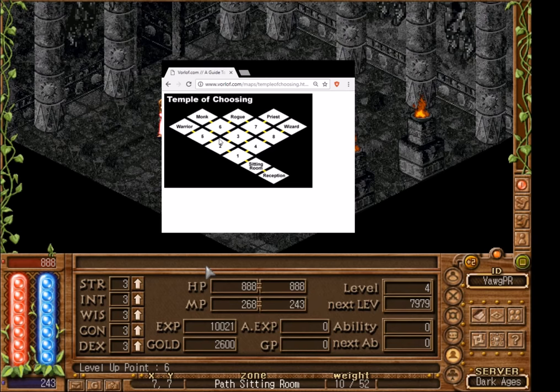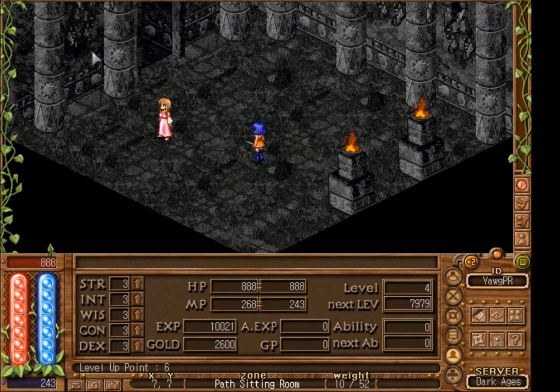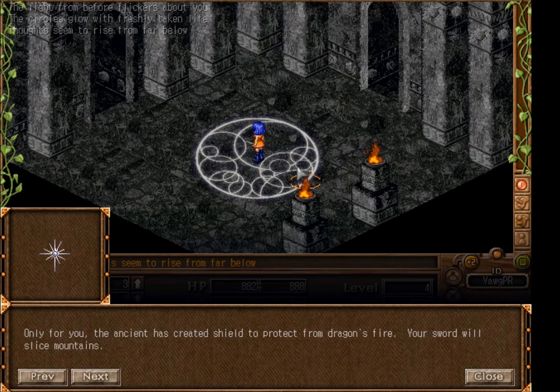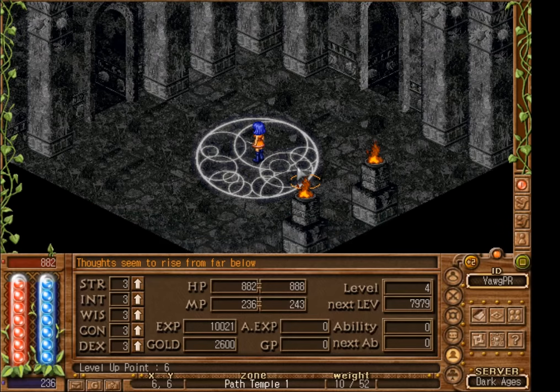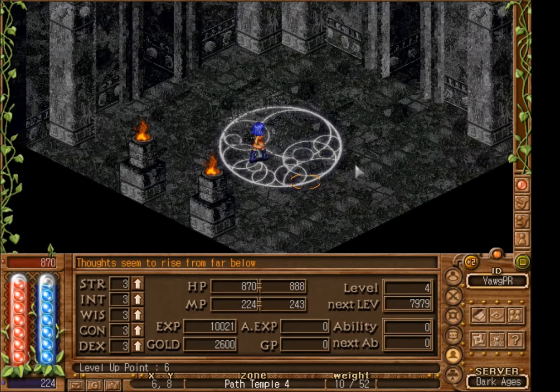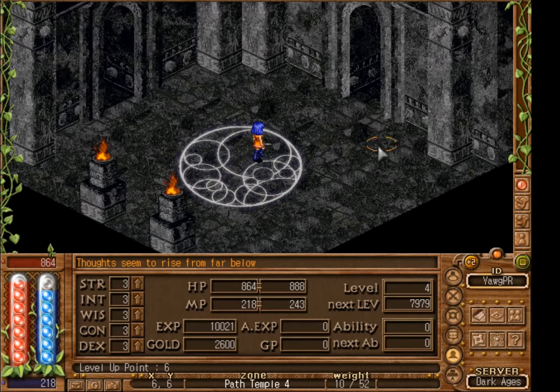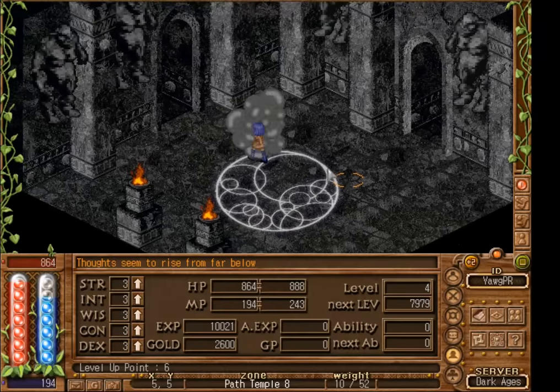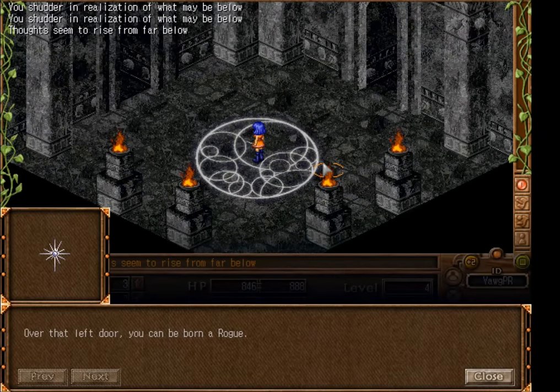The temple has a sitting room and each of the classes are along the outsides. Inside, you will be tested and asked a bunch of questions, and based on the answers it will tell you which direction to go and what class to ultimately pick — but in the end you can choose whatever you want. Walk to the center of each circle and get the pop-up; you must receive a pop-up in every room to be able to select your class. The pop-ups will direct you: more magic-oriented go one way, more physical go the other. The last room directs you to wizard or not, and one room will say go forward for rogue or right for priest.